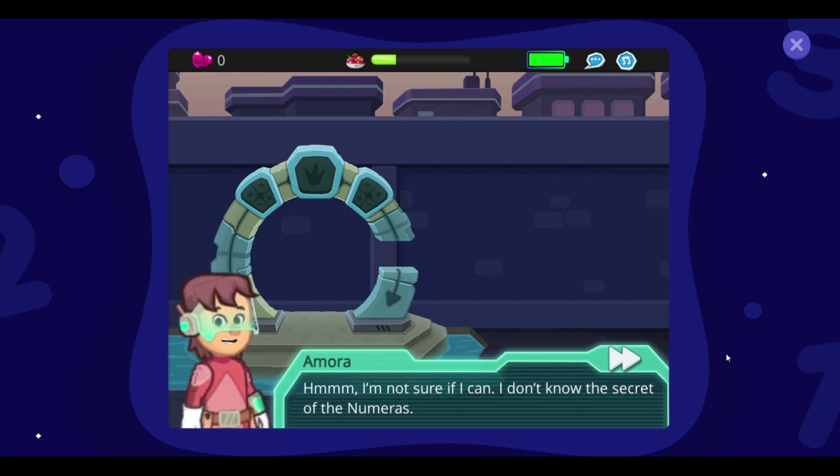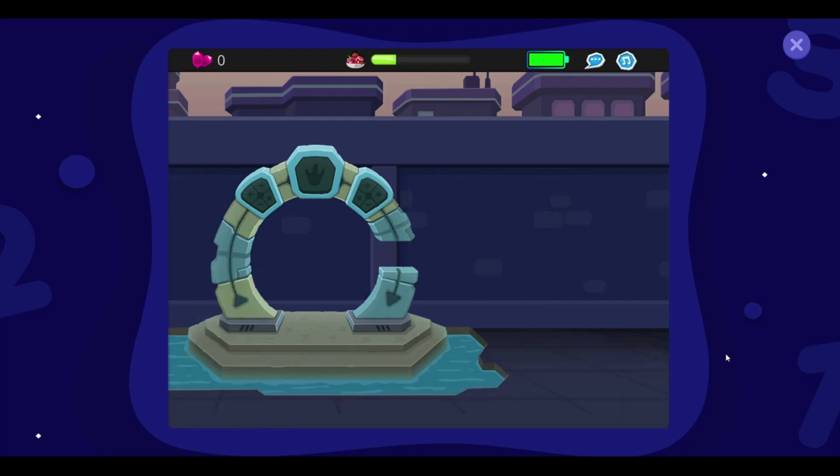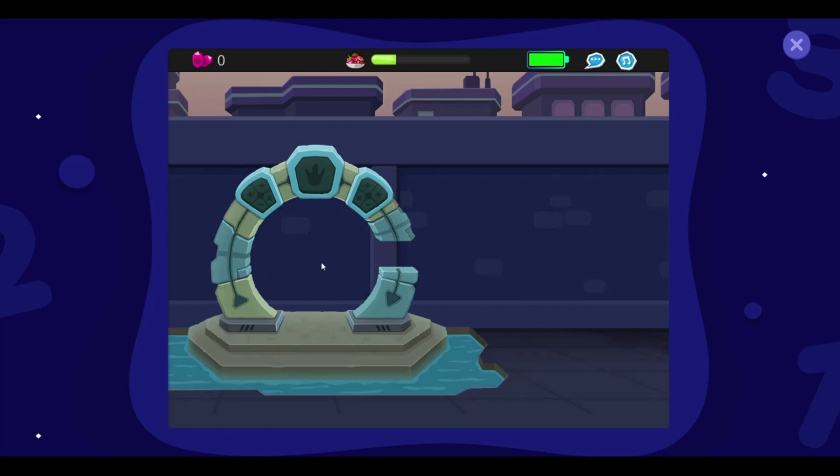Hmm, I'm not sure if I can. I don't know the secret of the Numerus. Just give it a try, dear. I'm sure you'll learn the secret of the Numerus as we go along. Now point your tablet at the portal and say, Portal Activate! Portal Activate!